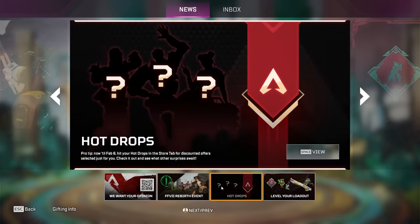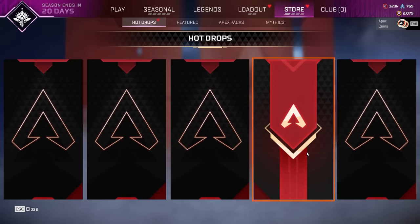There is a new feature in the game. It's a store feature, so let's not get too excited, but it's pretty cool. Hot drops. Pro tip: now till February 6th, hit your hot drops in the store tab for discounted offers selected just for you. So apparently it's like a personalized store, and the items inside depend on what you use the most. I'm quite excited to see what will happen when we click this button.